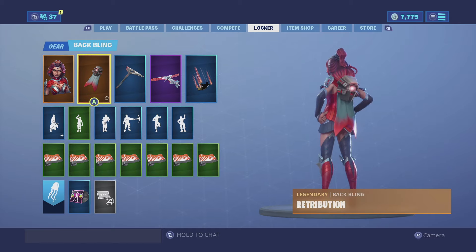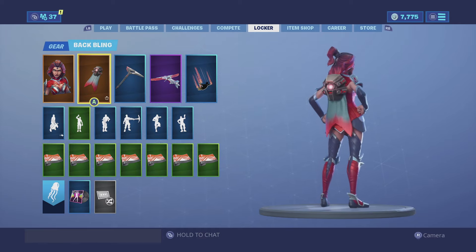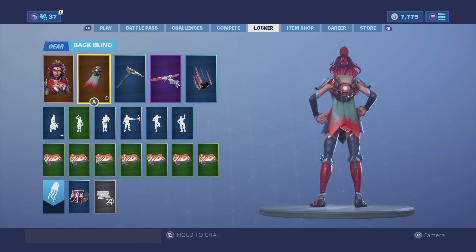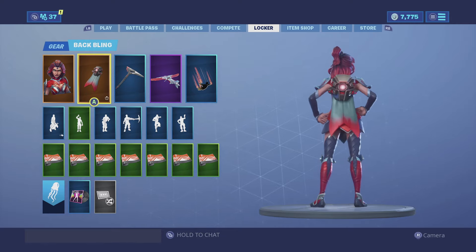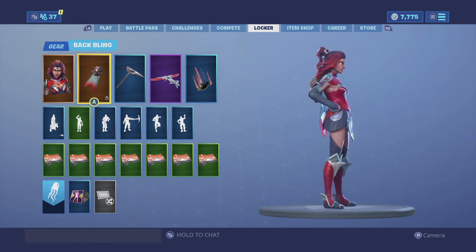For my first combination, I have the Retribution backbling. Very cool — it does have that center glow, that red looks very, very like a hero thing. And she does have that fin cape. Even though the tip is red, the rest is blue, but it looks really good regardless of the colors not matching.